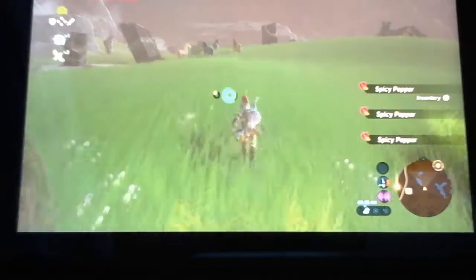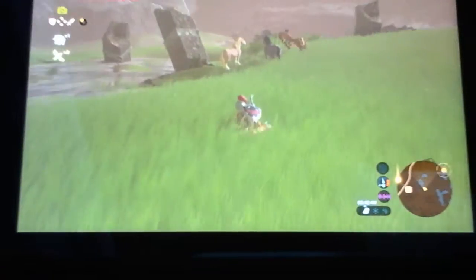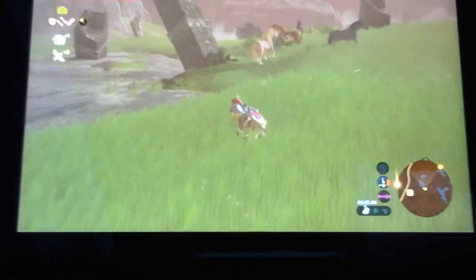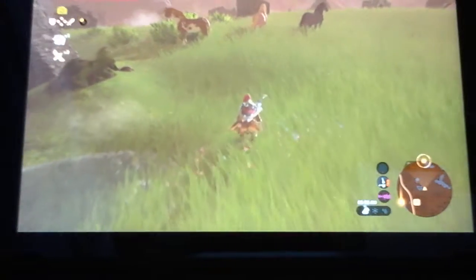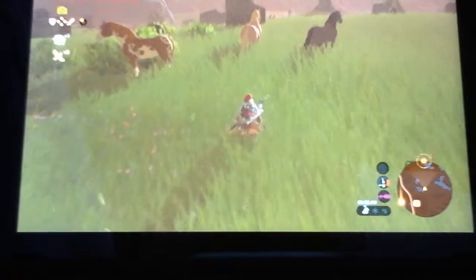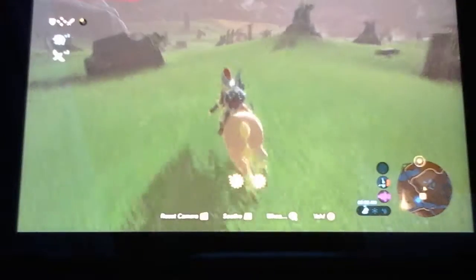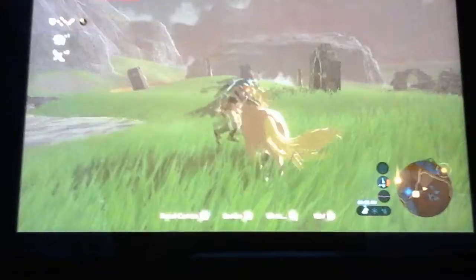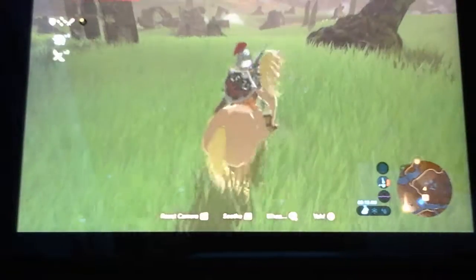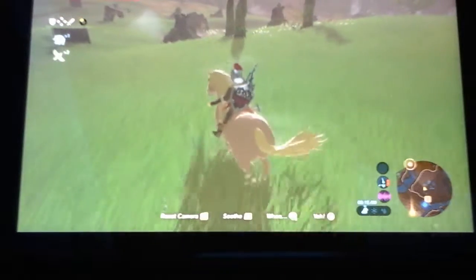I'm gonna search this guardian for an ancient screw and grab these spicy peppers. Oh, I wonder if I can get a horse here — we're gonna try it. I like this tannish one over here. Please don't see me... knowing horses they're gonna see me. Oh, it actually worked! We got them first try — that's pretty good. Alright, sweet, we got a horse!